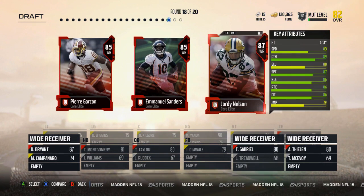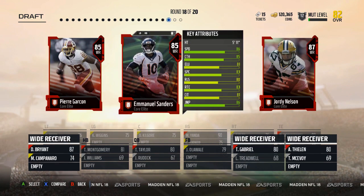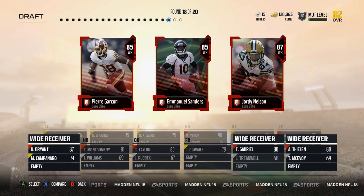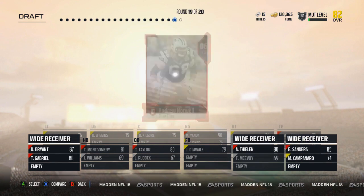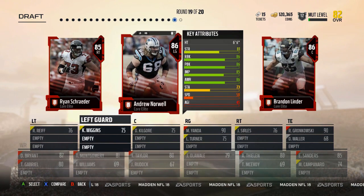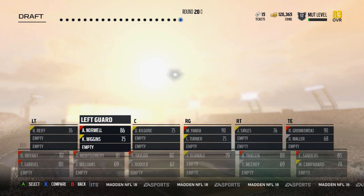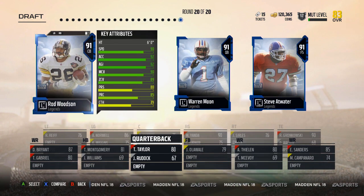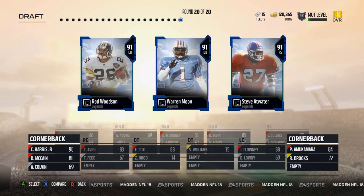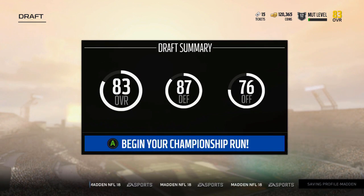I don't need any of these guys. I'm going to take Emmanuel Sanders over Jordy. Let me lock down left guard with Norwell. Bunch of positions I don't need. Alright, we're just going to lock it down at corner. You get a lot of corners and wide receivers.